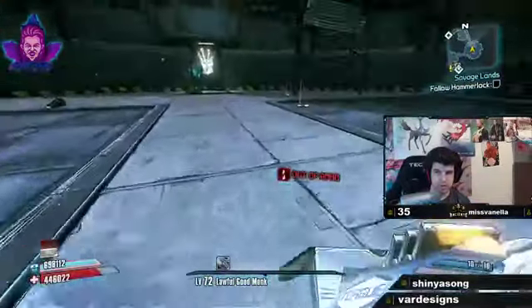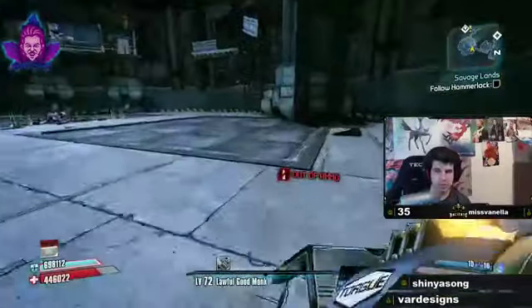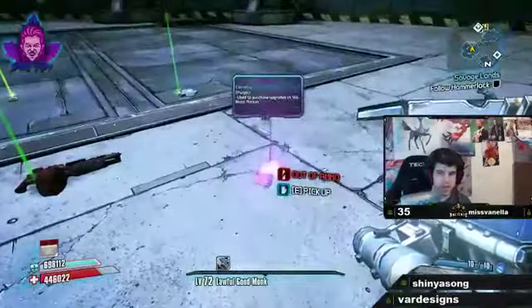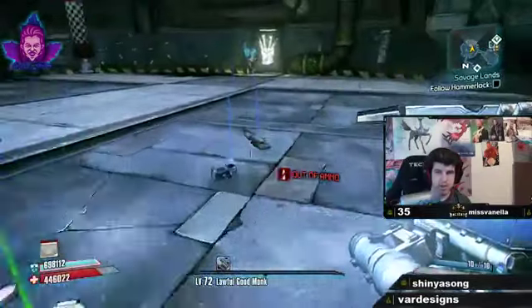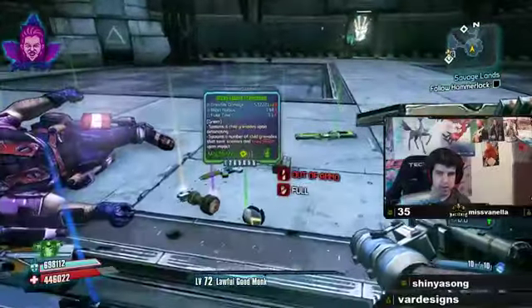I don't have a good Pimpernel - that's why some of you might think it's taking me so long to kill him. I don't have the Gentleman's prefix. I think the Gentleman's prefix comes with 120% crit damage on it. I have the Barking one because I was not a smart farmer - I just picked up the first one and went from there.